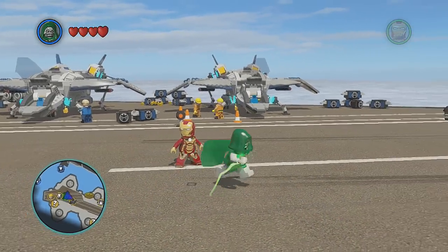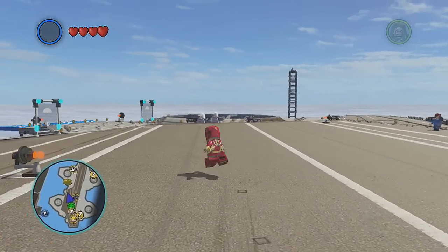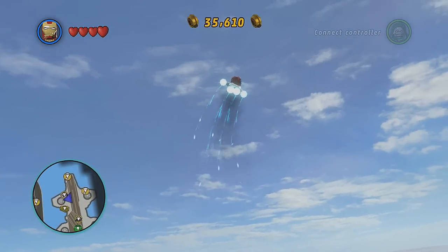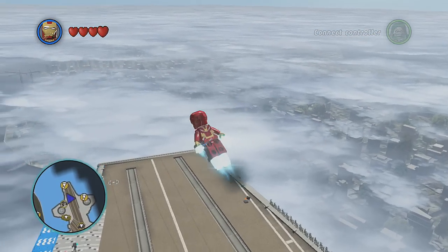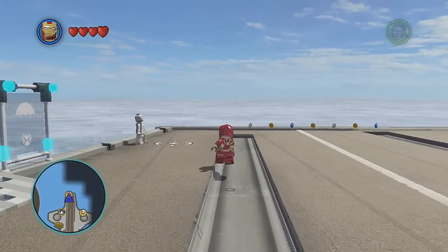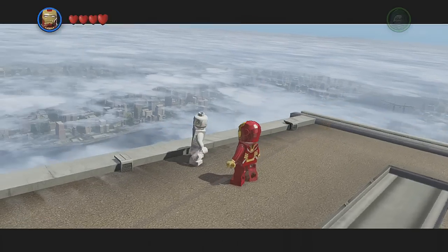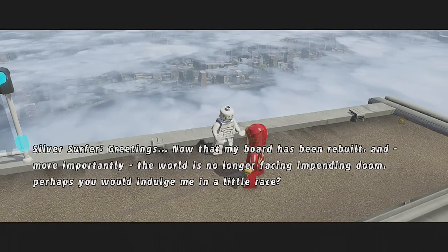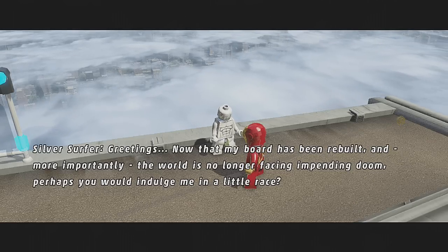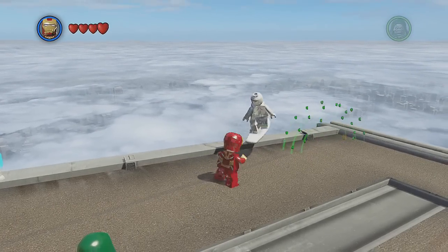Today we'll take a look at the helicarrier and what it has to offer, but first we are going to race Silver Surfer. He's over here somewhere — there he is! Silver Surfer says: 'Greetings. Now that my board has been rebuilt and more importantly the world is no longer facing impending doom, perhaps you would indulge me in a little race.' And I say I will!